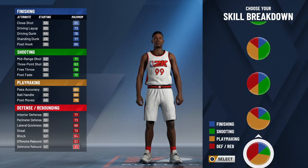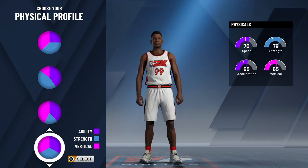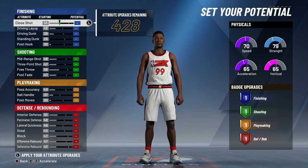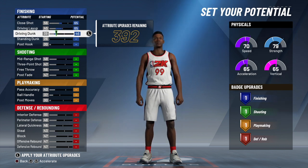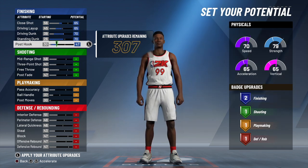So on your skill breakdown, you have to go to the red and the green — that's shooting and defense. Physical profile, go to the one that's like even, split up in thirds, and click that. Now on your attributes, you can play with this a little bit. I'm gonna show y'all what I did. I put my three pointer all the way up, but I'm playing around with my shot close and my driving dunk. It only gives you so many attribute upgrades, so you got to use them wisely.